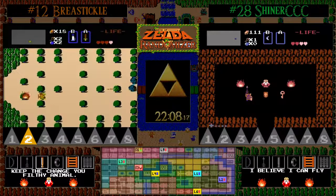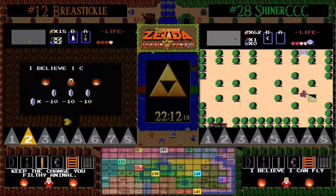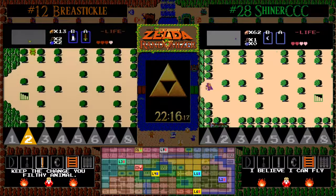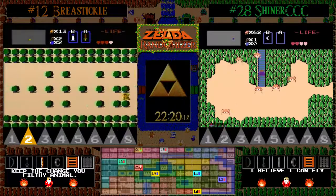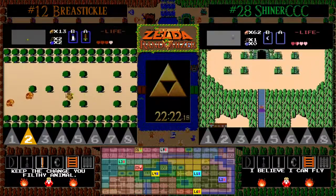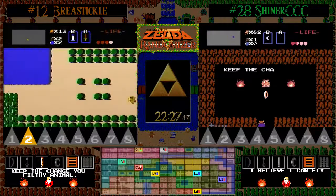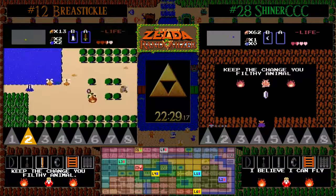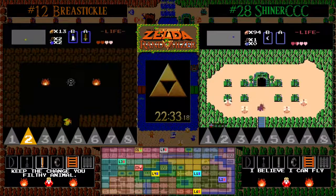BT finding a small secret as Shiner CCC buys the wooden arrows — so if he finds the bow, he can start shooting away at those Pols Voices and Gohmas. Shiner heading for vanilla level two and finds a secret for 32 rupees, giving him a total of 94.